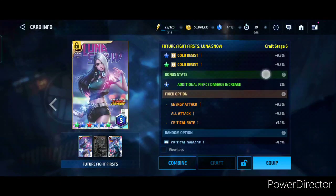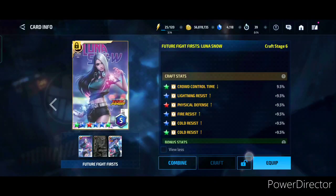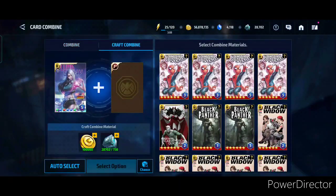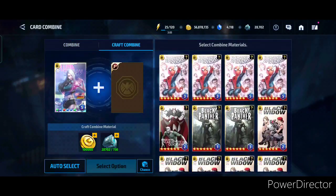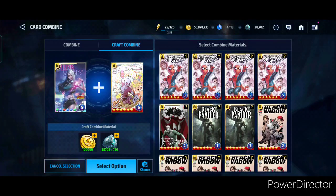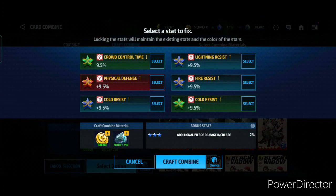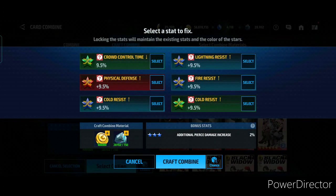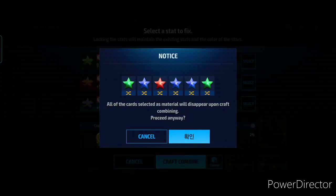Okay, now it's time to fix the card. We have these crazy stats: crowd control, lightning resist, physical defense, and all the resists. I think I'll go with the Gwenpool card since I have four of them. I'm gonna roll the whole card because I don't have any good stats. The good thing is I don't have to spend crystals, just gold and crafting cubes. There's no stat I really want to keep right now — let's craft combine and see if we get some good stats.